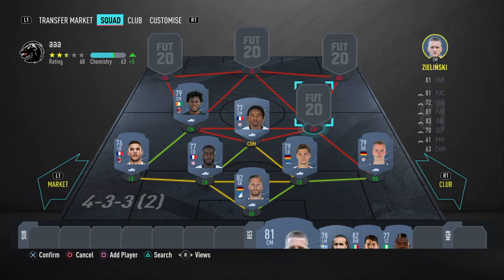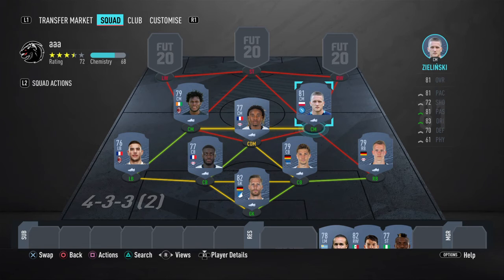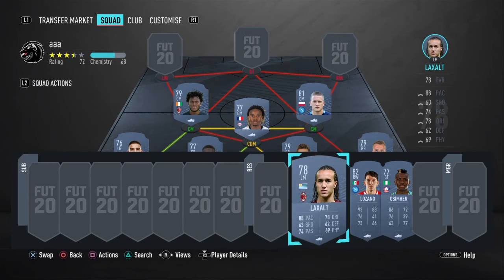Next up on the right center mid spot, we have Zielinski. You could go ahead and get yourself Fabian as well. Aden is no more in Napoli, so that's kind of sad, but you can still go ahead and use Zielinski.